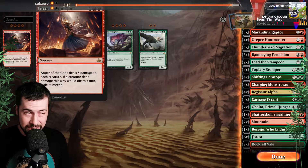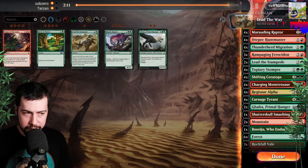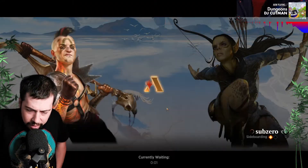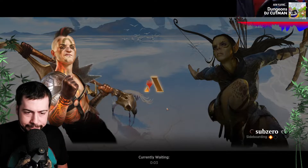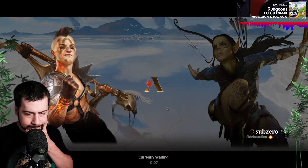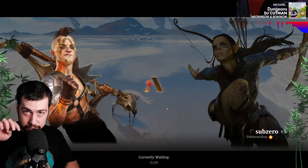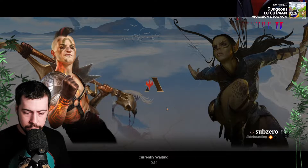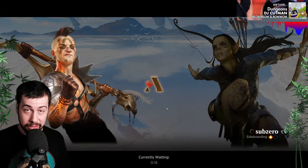Kind of thinking Anger of the Gods to take out Insectile Aberration, but there's probably a pretty good chance we won't be able to get Anger of the Gods off. We're just really going to have to see that Shifting Ceratops. If it's the first hand — maybe two lands and a Shifting, I might just keep that. Hopefully some ramp as well. If it's three lands and Shifting Ceratops, definitely.